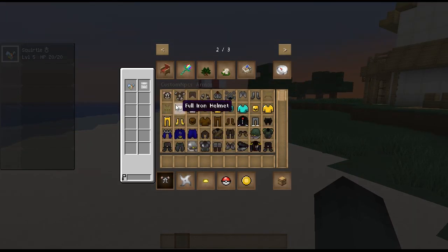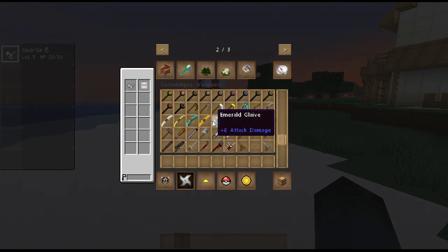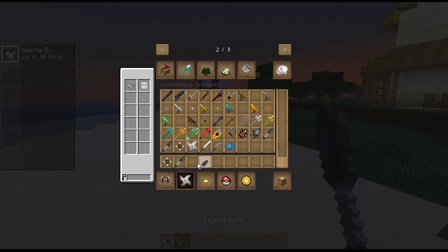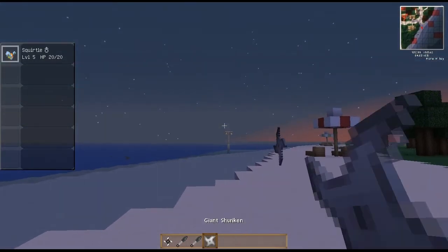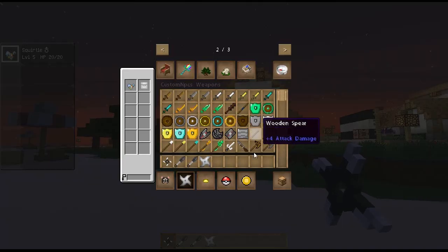Custom NPC armor - this is actually really cool. You can be a cow - I'm sure a lot of you would want to be a cow. And if you guys don't know, I love Naruto. So when I see these shurikens, kunais, more kunais, giant shurikens - I go crazy, dude, it's just sick. Who wouldn't want to throw kunais at people? Giant shurikens and tiny shurikens - the bigger the better.